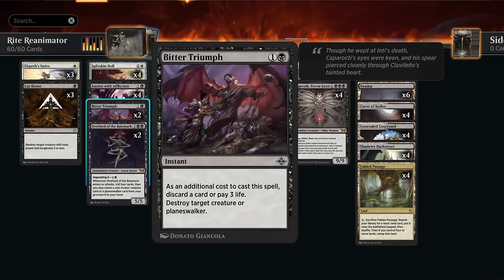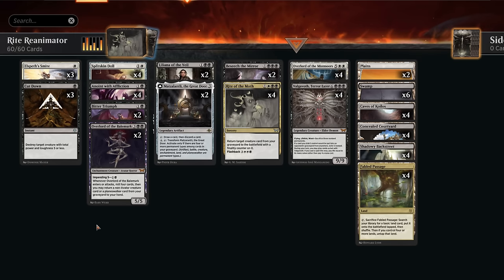Bitter Triumph is also removal that can function as a discard outlet — we can pay three life as an additional cost to destroy a creature or Planeswalker. Then we get to the part of the deck specifically designed to beat up on all the mono-red aggro decks swarming the current best-of-one ladder.